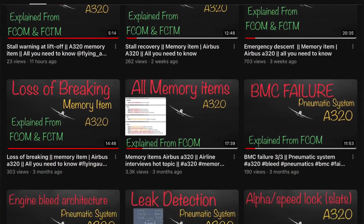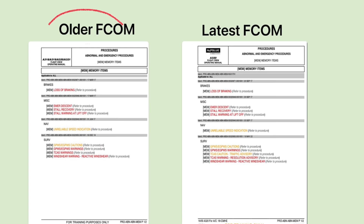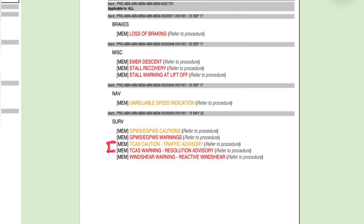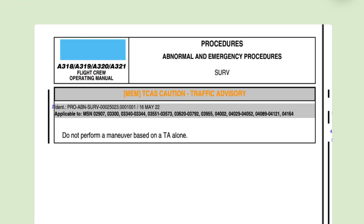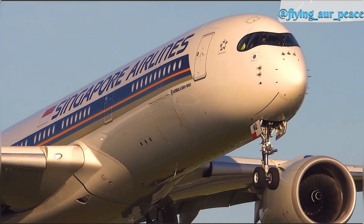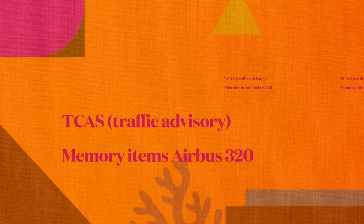If you have watched the overview video of all 10 memory items, you must have an idea that this is the newly added memory item. Earlier there was only the TCAS warning; now this has been added. I opened the new FCOM to check what's new, and it says: do not perform a maneuver based on TA alone — and that's it. Stay tuned for all your questions about this memory item.